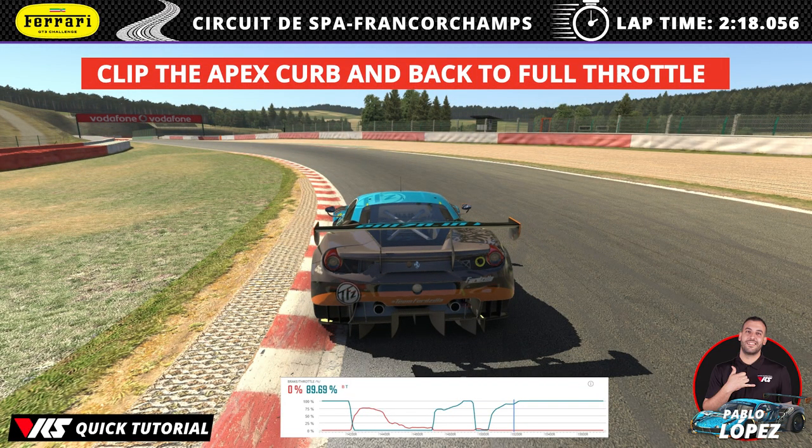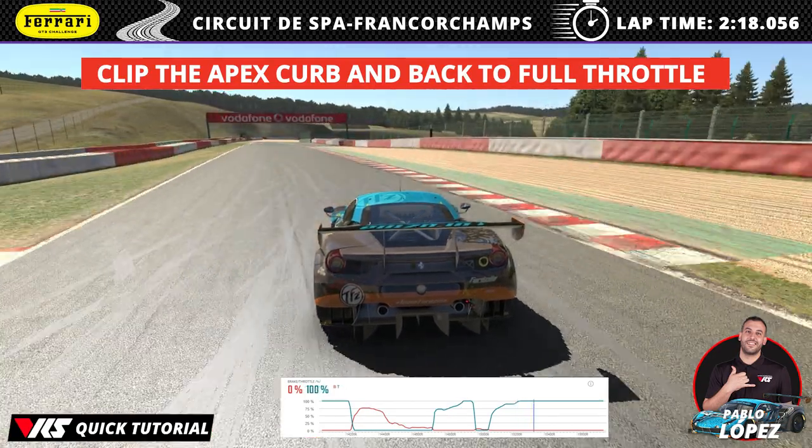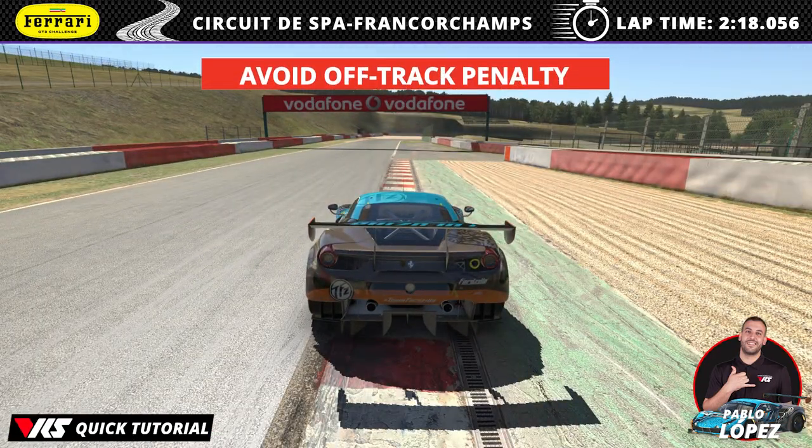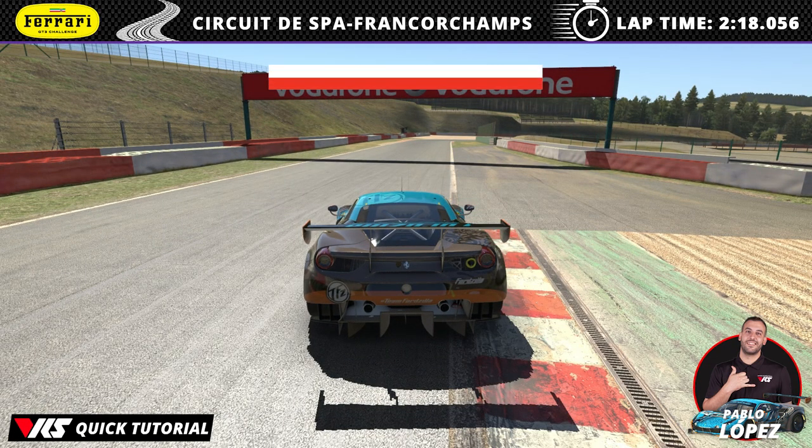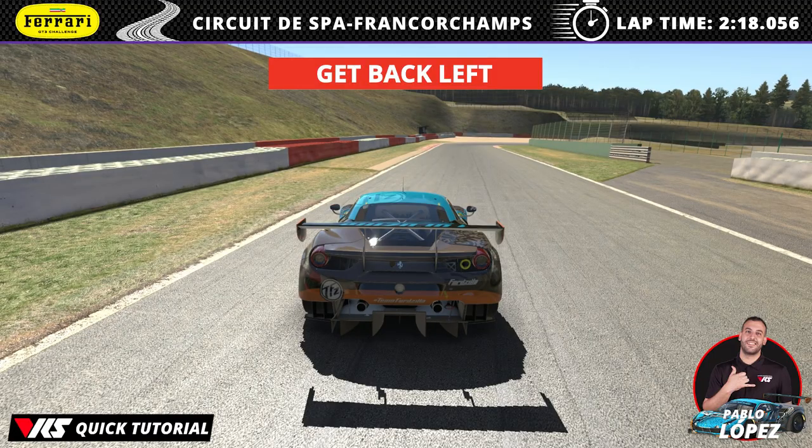Clip the apex kerb and back to full throttle as you exit wide, but be careful as it's really easy to get an off-track penalty here. Go wide into the track and get back to the tarmac before the kerb ends, then immediately move to the left to approach into turn 14.